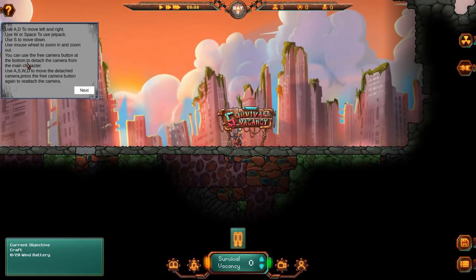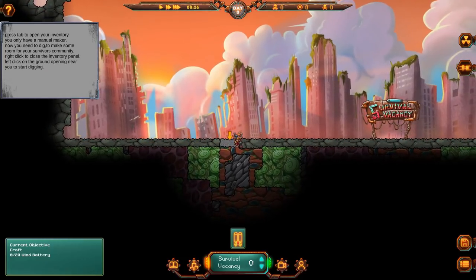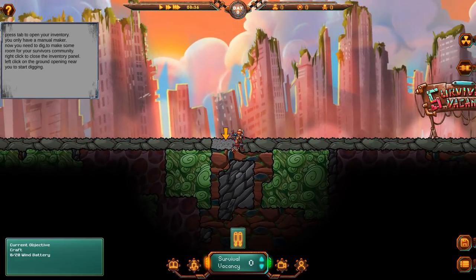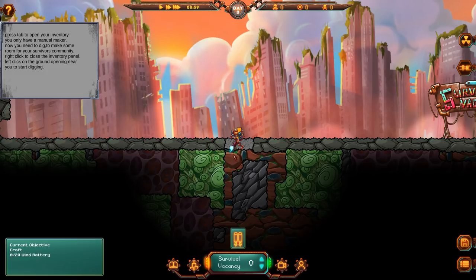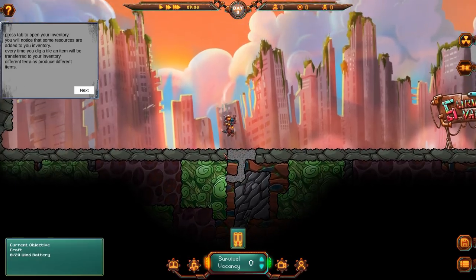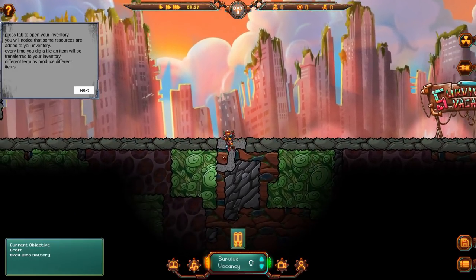I tried it out just to learn the very basics of the game because I wanted to make sure I knew how to play it. So we have a little thing that tells us how to move — just kind of move around, zoom in, zoom out, all that jazz. Hit tab, we got our inventory. We basically dig into the ground. I can't dig this. We have a jetpack too. Ground level is too high so I can't dig that.